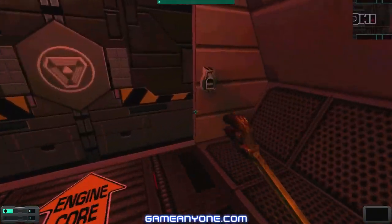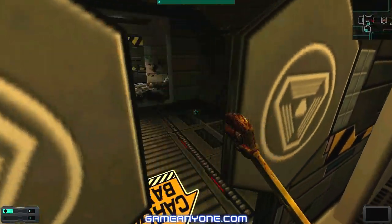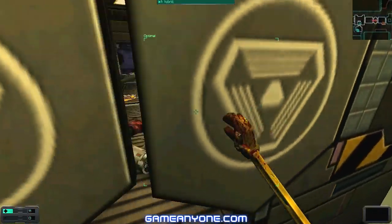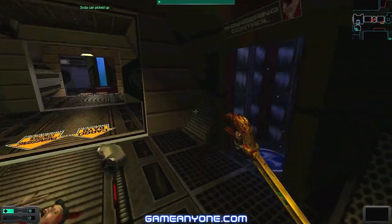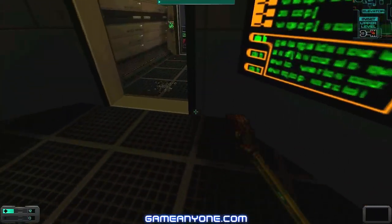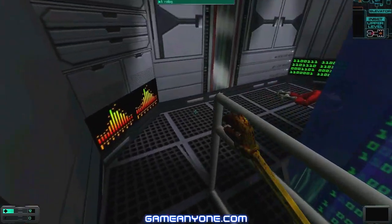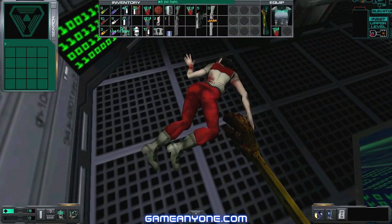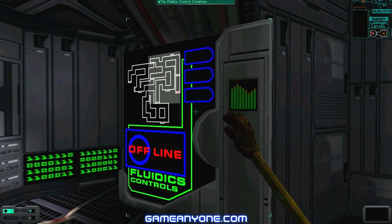Let's move on to fluid control. I had an energy weapon at quality level 1, but I threw it away because I found a superb one on deck number 3. So let's activate the fluid control.